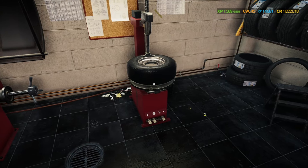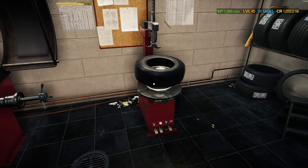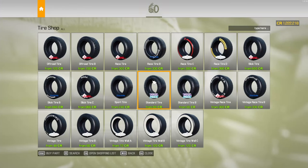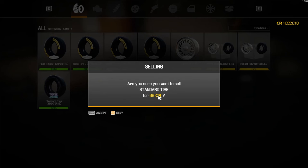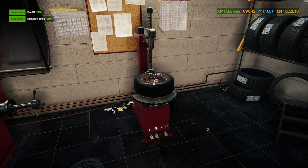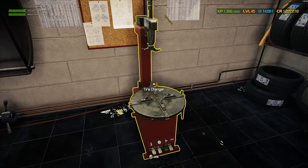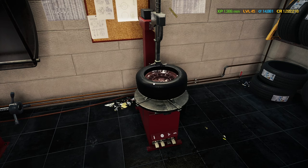We're going to go ahead and take these old tires off and sell them. It's not going to give us much money — maybe 300 overall. Actually when I check, selling them gives about 68 credits, so it's not going to give me a whole lot. I'm going to try to keep it under the 15k challenge.